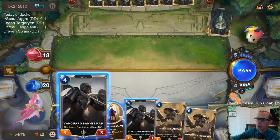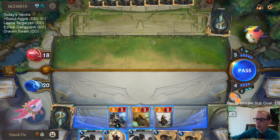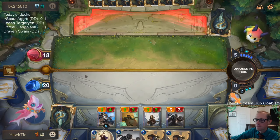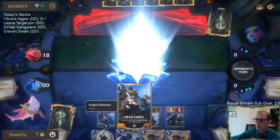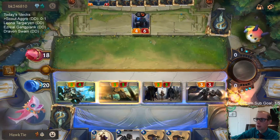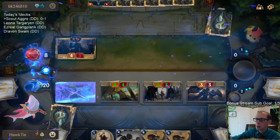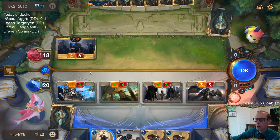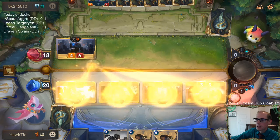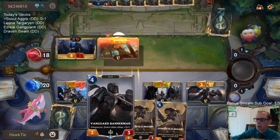If I play Bannerman and then they play Trundle, I'm still getting a lot more than seven damage. We're not hurting the Trundle but we're killing one of our things - I think it's worth it. I could definitely see them blocking Warchief, and if they do I could save Warchief with Ranger's Resolve. That's probably worth it - basically turning Ranger's Resolve into a three-one Warchief, which we can make a three-two the next turn with Bannerman.